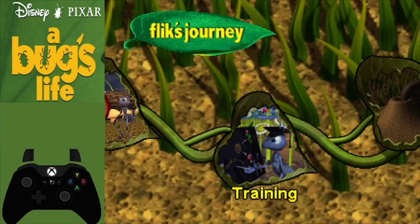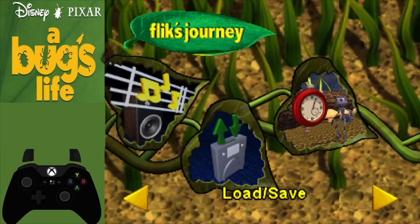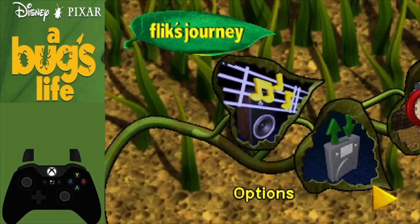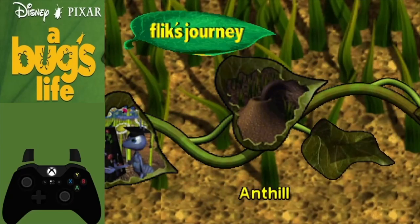One of the important things to start out with for the N64 version is you want to go over to your options settings and scroll down to text speed — you want to put text speed at fast. This is going to be important for just one level specifically called Clover Forest. Other than that, all your other settings should be fine, so click accept and then once the game loads back up scroll over to Anthill and we will start with the Anthill level.